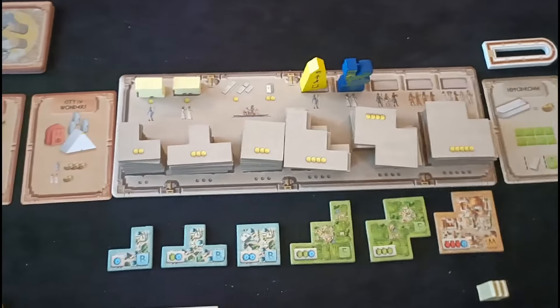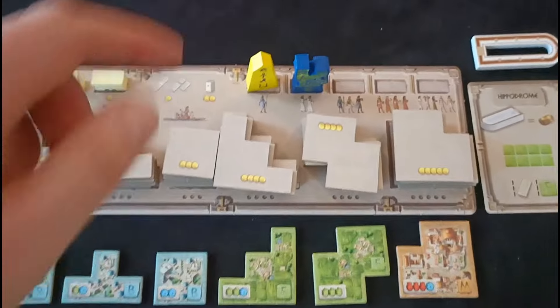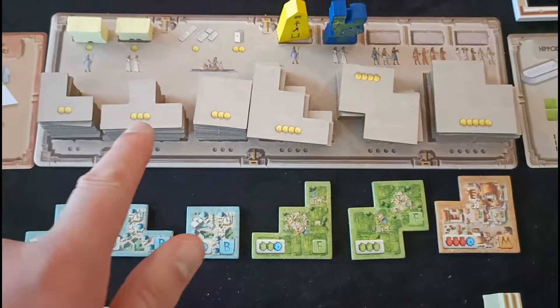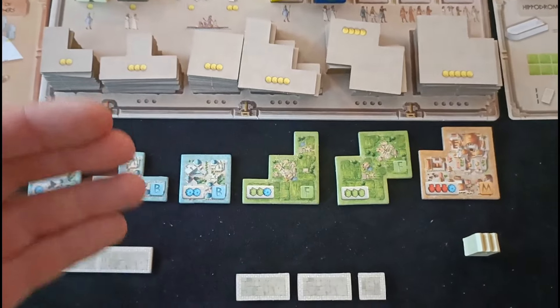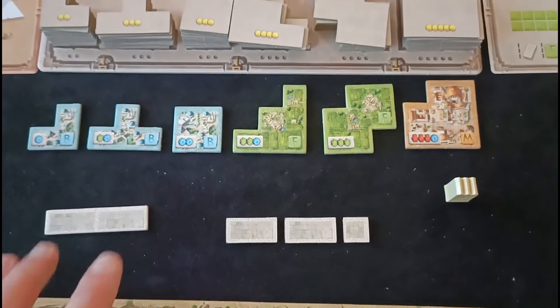You also have the board here that holds all the tiles that you'll be drafting from. This also shows the player order — I have a two-player game here. It shows the cost of all the tiles, and only the ones below it are available. Each round there's going to be one of each type up for taking and they do not get replenished, so you've got to take it or risk losing it.